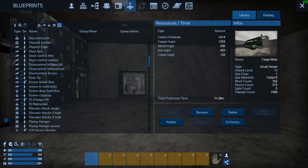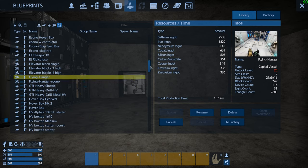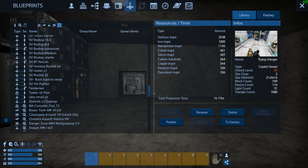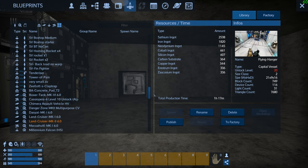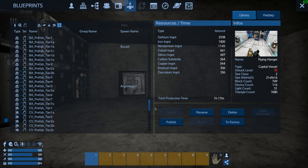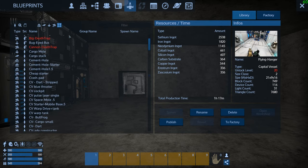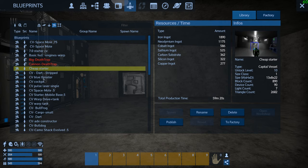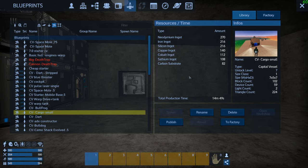Elevator blocks, flying hangar — we don't want that. Okay, I guess I don't have it anymore. Let's take a look. Cargo small — yeah there it is. This thing is super cheap, as you can see. Neo is going to be the hardest thing to get — 270 units.